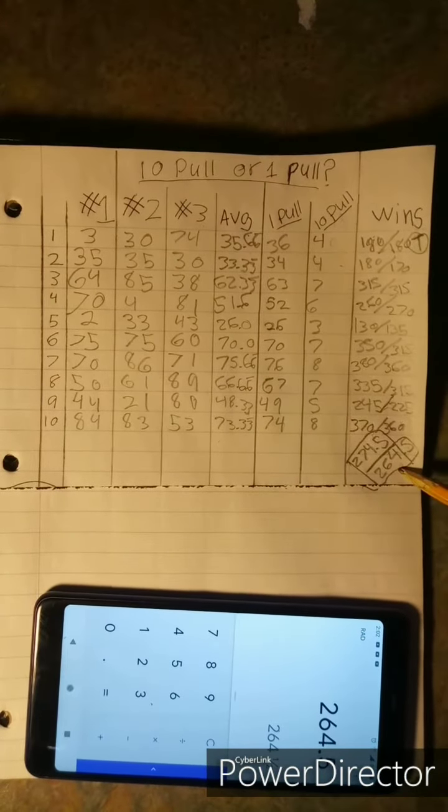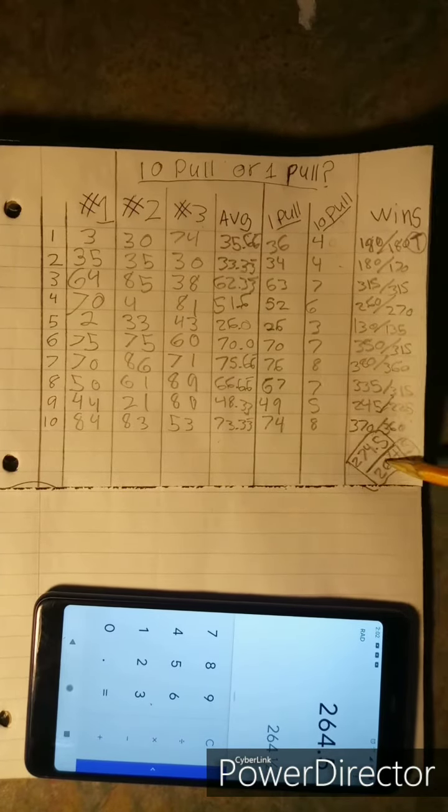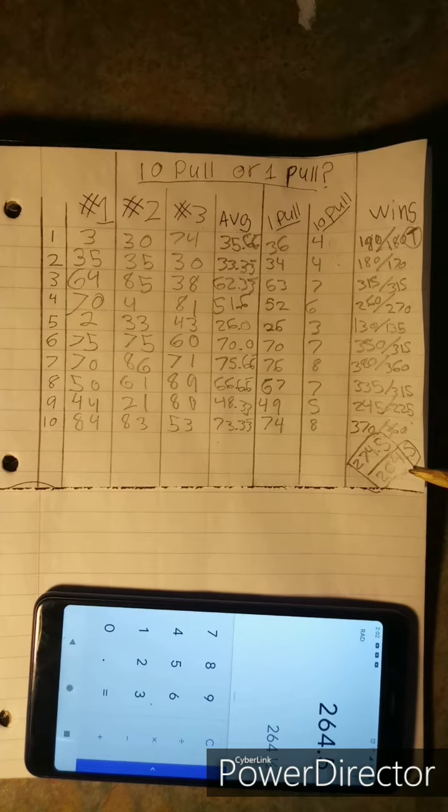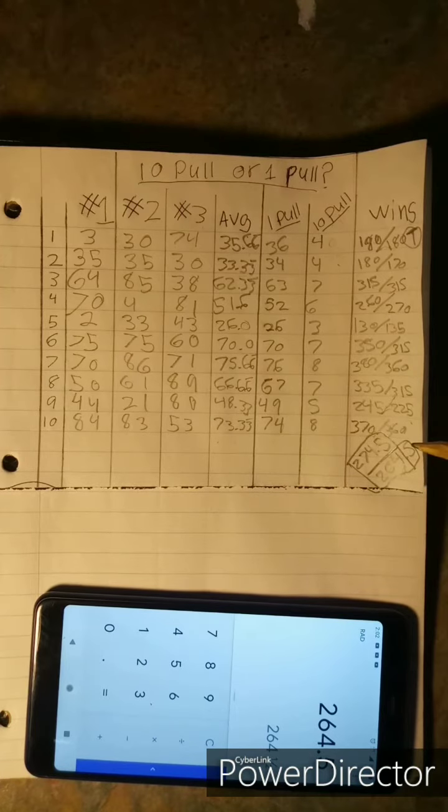Now I want to use this information to figure out the ultimate strategy. Is there an optimal point where you should stop doing ten-pulls and switch to singles? For example, if you do five ten-pulls to get 50 characters and then start doing singles, would that be better, equal to, or worse than either pure strategy? My theory is that stopping around 50 and switching to singles would be the better approach — let's check the math.